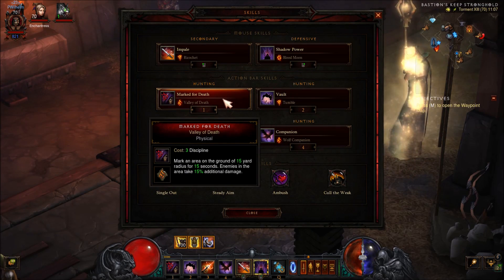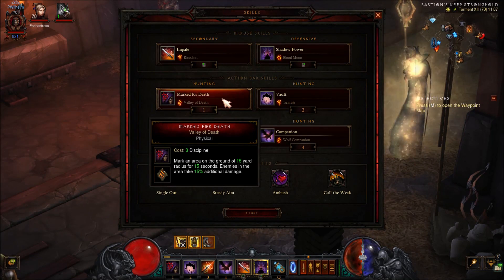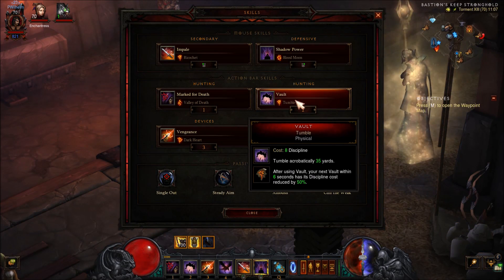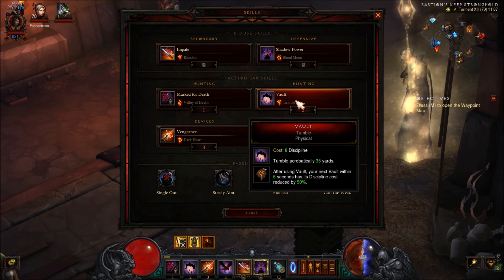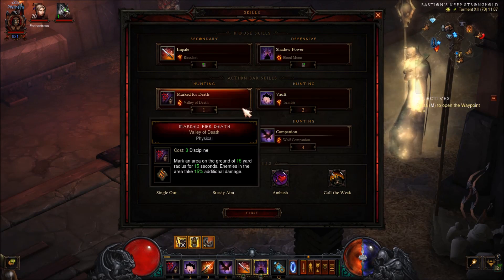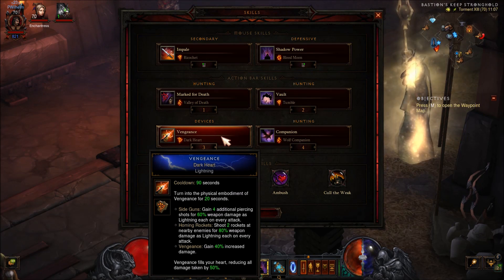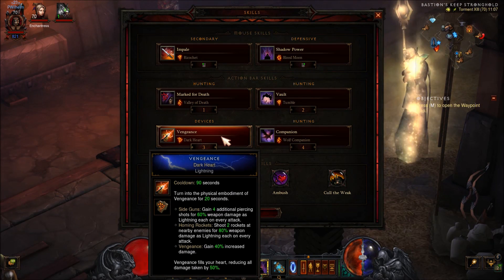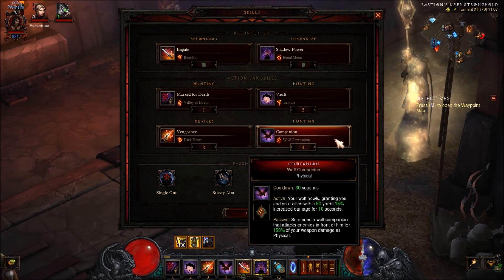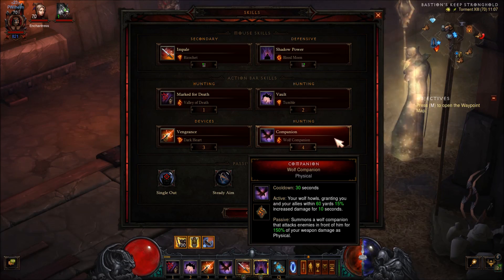For our next skill, Marked for Death with Valley of Death — this will mark the enemies and they take more additional damage. Vault with Tumble: since we don't use Stormshield Bracers, we want to fall to the next monster location. This will help us with vaulting a lot more because it will reduce the cost of Vault by 50% the second time you use it. Vengeance with Dark Heart will give you more damage reduction and increase your damage. And as last, Wolf Companion — when you activate this you will get increased damage and your team will also do a little bit more damage, so it's a great skill for the four player meta.